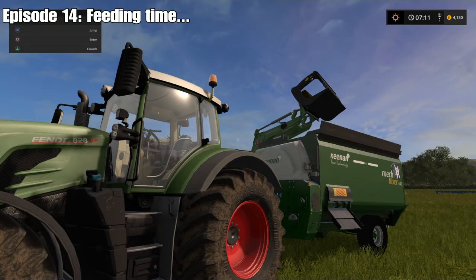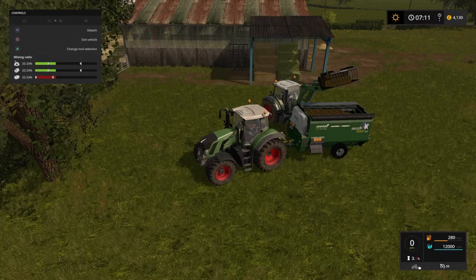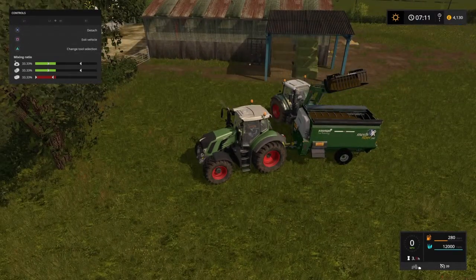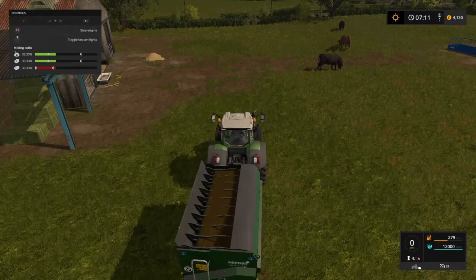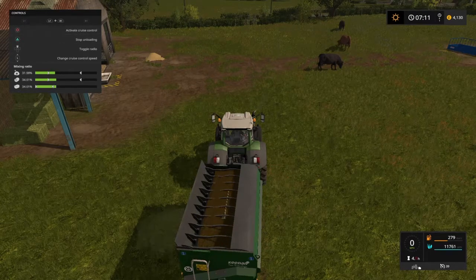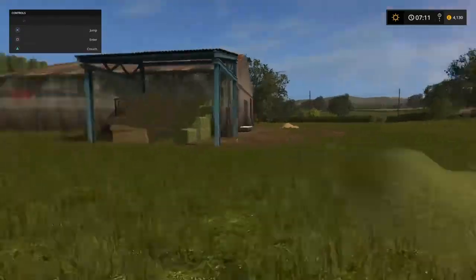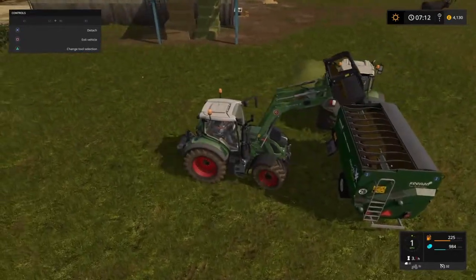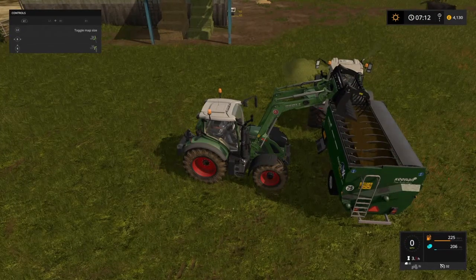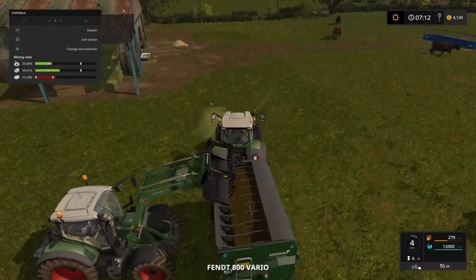Welcome back to Fent Farm. As you can see, we have a bit of a problem — our feed ratio is off, so we are not making power food. I'm going to unload here just a little bit to hopefully fix the issue. I've got a feeling we're actually dumping out the wrong thing. Let's see what happens if I add in extra silage — it's kind of helped, but still hasn't really fixed it.